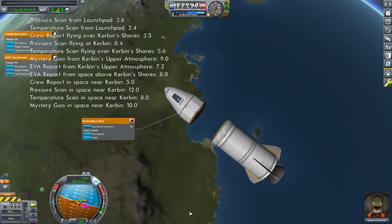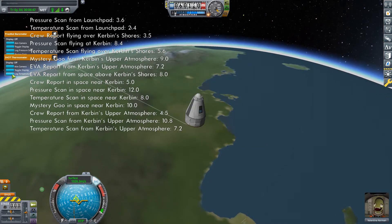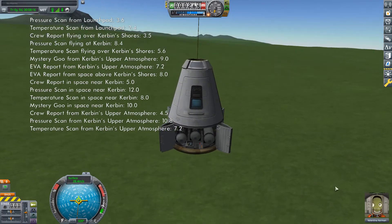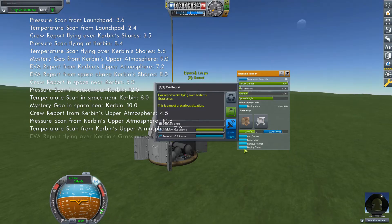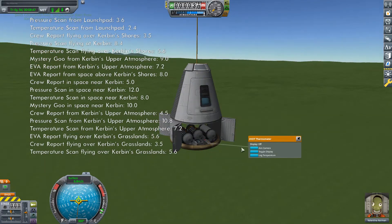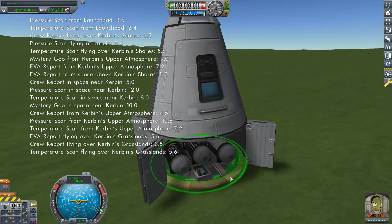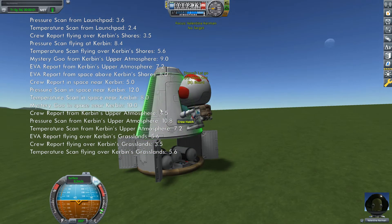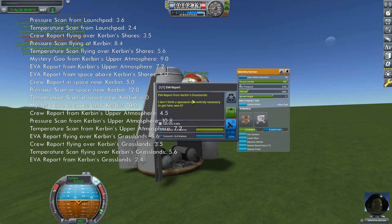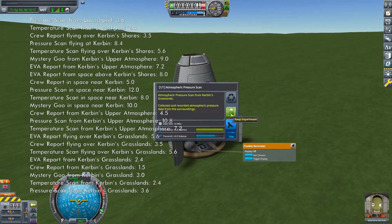Stage before entering the atmosphere and orient the vessel for reentry. Once below 70 kilometers, perform another crew report as well as the pressure and temperature scans you pinned earlier. Once the parachute is fully deployed, quickly open the service bay doors and EVA your pilot. Perform an EVA report and then collect the data from the command pod and thermometer. Board and perform another crew report and temperature scan before reaching the ground. Note, we had already done the non-biome specific barometer and mystery goo right after launch. Once on the surface, collect the data from the command pod, barometer and thermometer, perform a final EVA report, then board and finish off with a final crew report, mystery goo, temperature scan and pressure scan before recovering.